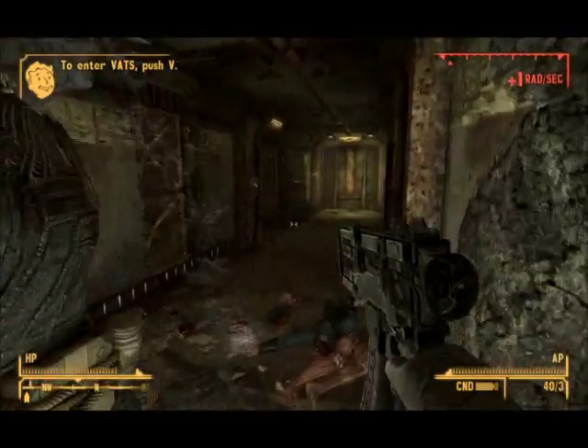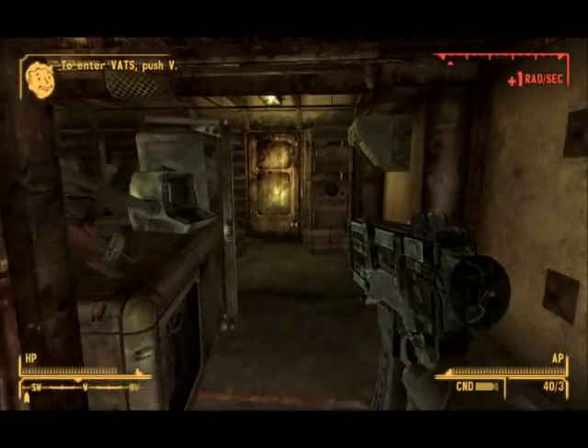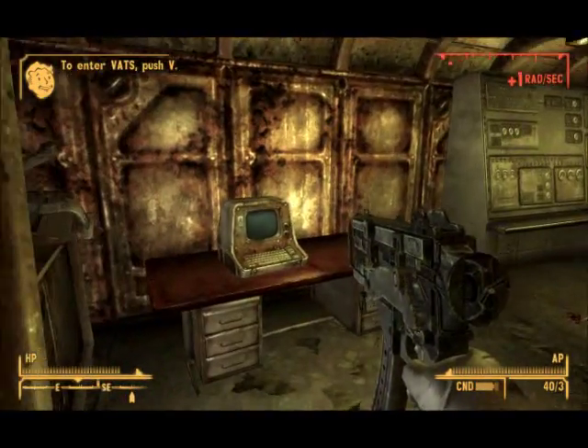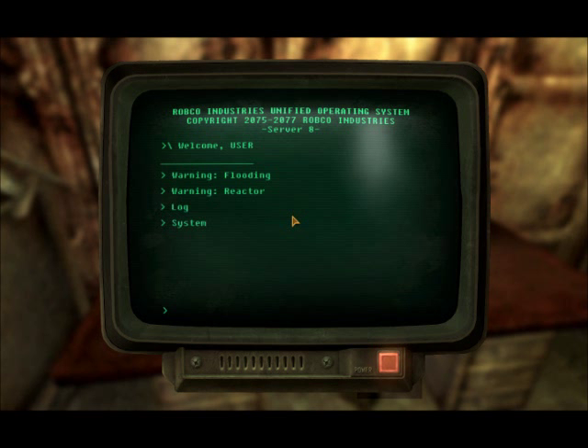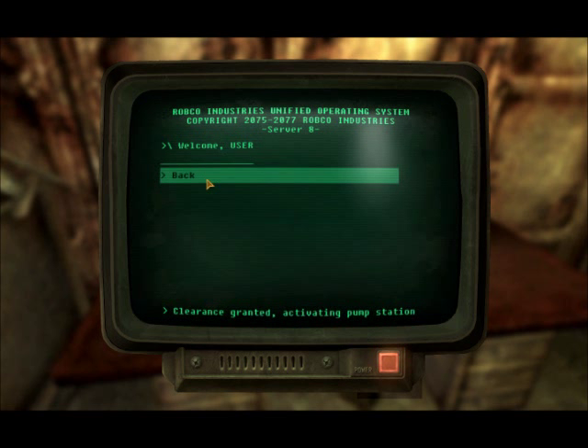Turn right into this room and activate this terminal. There's a bunch of stuff here that you don't need to worry about. Go to System and activate transition.